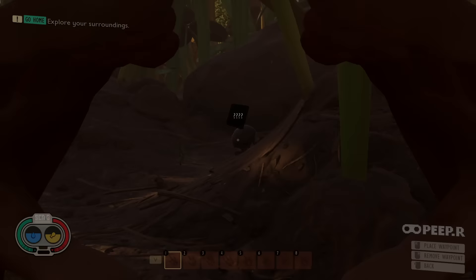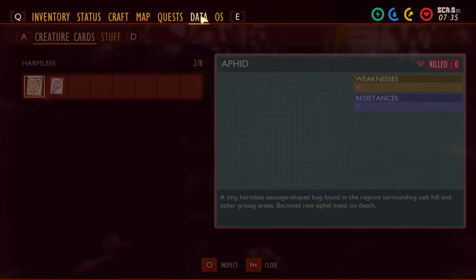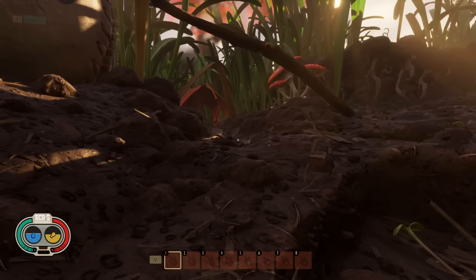First up is to peep every creature you come across. To peep a creature, look at it through the peeper — on mouse and keyboard it's the X key by default, on controller it's the Y key. After you peep them, it will populate your data tab with creature cards. It gives you information such as weaknesses, resistances, and which resources they drop. Some creatures will also have weak points listed.